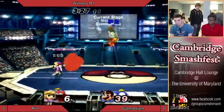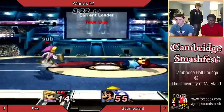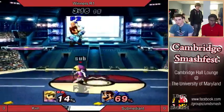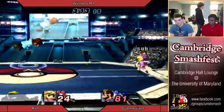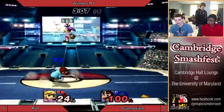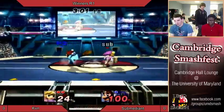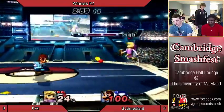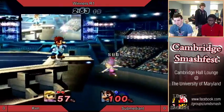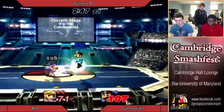Doc has a lot of good moves, really. Doc's at death percent, Link isn't. If I were in this position I'd be thinking as Doc: okay, how can I either gimp this guy, or where's my next stage? What's my counterpick?